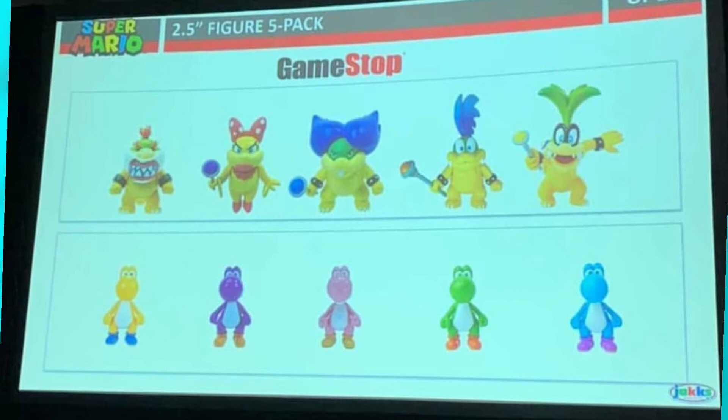And then the bottom pack is another Yoshi pack — I believe this is the third one they've done — which has Orange Yoshi, Purple Yoshi which is new, Pink Yoshi which is also new, Green Yoshi, and Light Blue Yoshi. Very, very cool. We're getting two new Yoshis in the 2.5-inch line, just like that, in a figure pack. Two new ones that I'm very excited for.